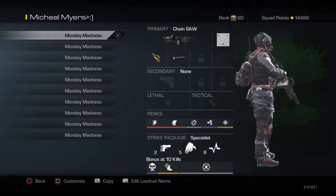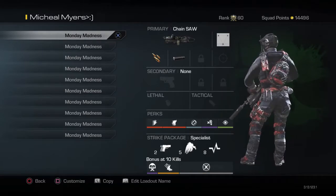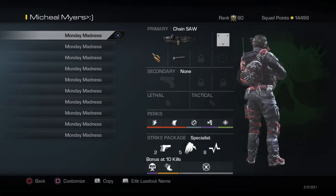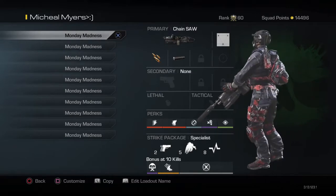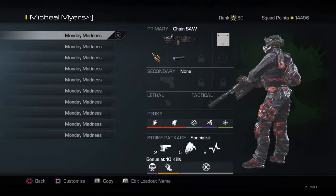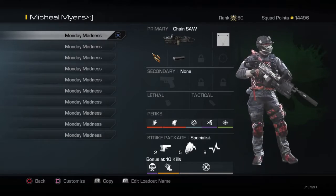Then I have amplify, dead eye, and takedown. Takedown is so enemies nearby cannot see you. Amplify is for people that use headsets like me — I got the Astro 840s. Then you got dead eye because this gun is weak; it's not one of the strong LMGs. Dead eye comes in handy and then you got rapid fire so it kicks in with the dead eye.